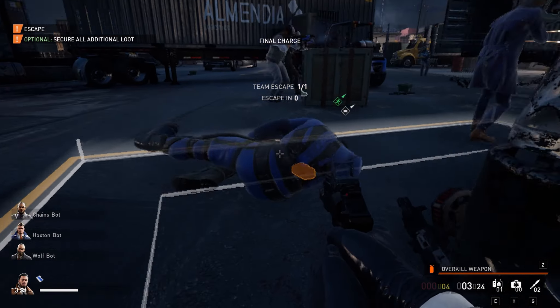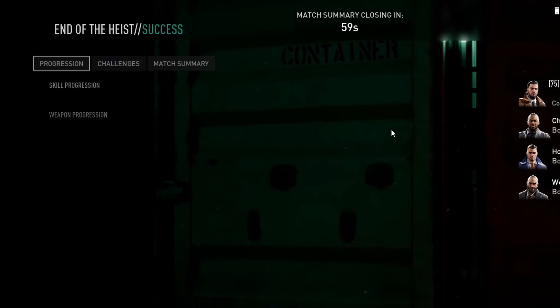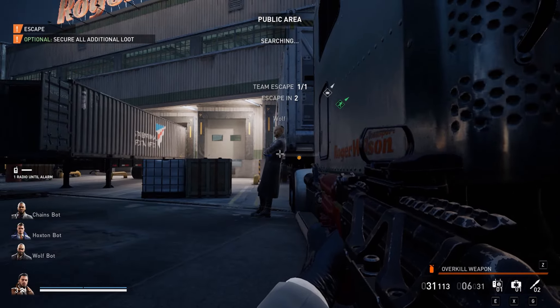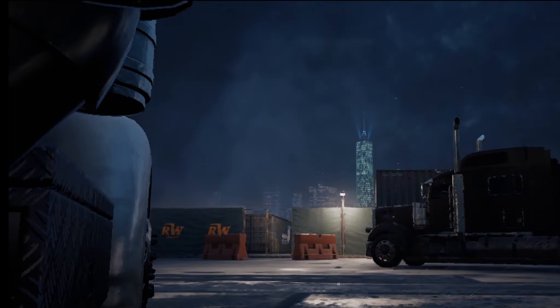Basically, you just have to go into the escape area and then get out, and every time you do this the game counts it as a completion. If you do this multiple times you get multiple completions and multiple rewards, as you can see happening here.